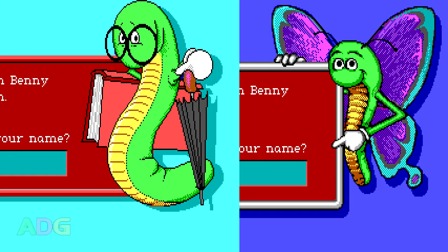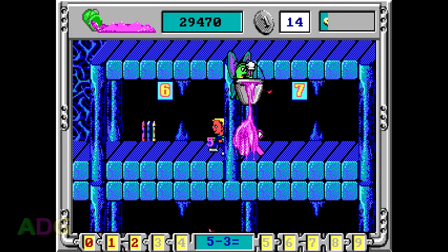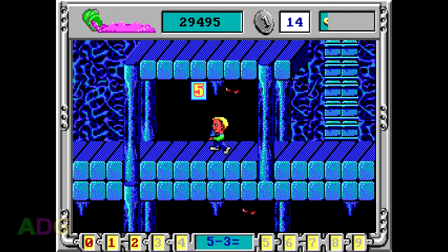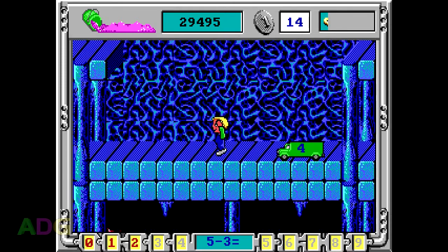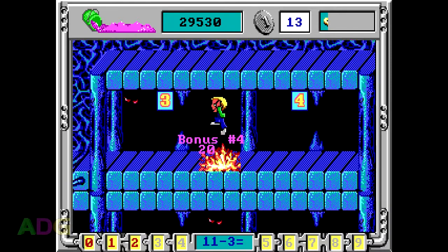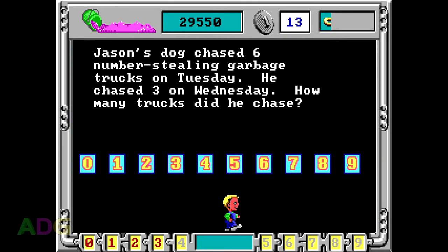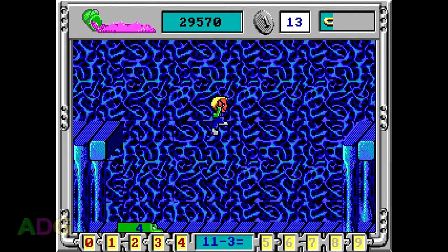The gameplay at first is going to seem a lot like Word Rescue — the controls are almost identical: moving left and right, jumping, climbing up and down ladders, and sliming enemies. One positive thing I'll say about this game is that they at least solved the control glitch with climbing when using a joystick. In Word Rescue, jumping and climbing were both mapped to the same button, so you couldn't climb with the up direction. Here in Math Rescue, both work for jumping and climbing.